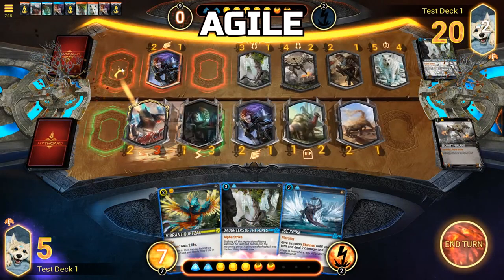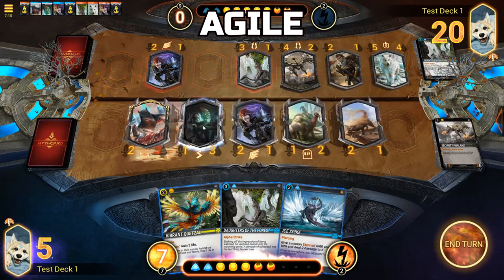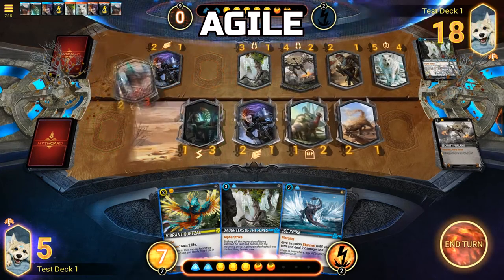Agile: An Agile minion ignores attacking restrictions, allowing it to choose which lane it is going to assign its attack to.